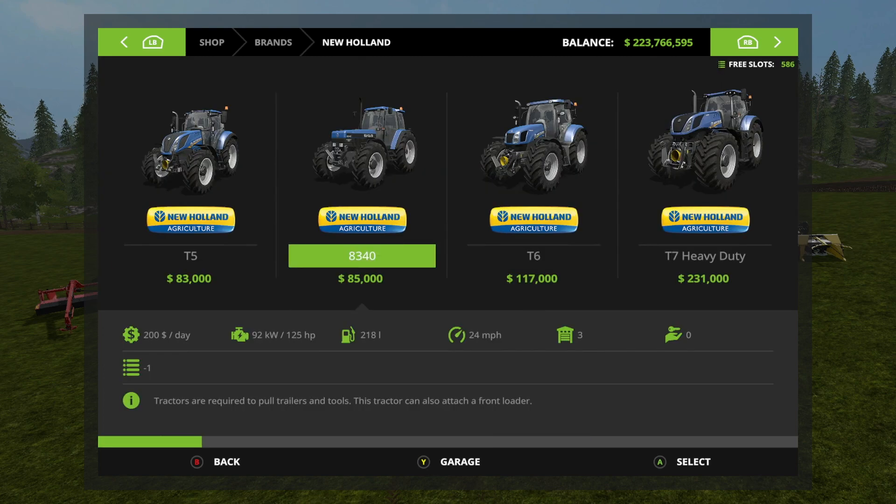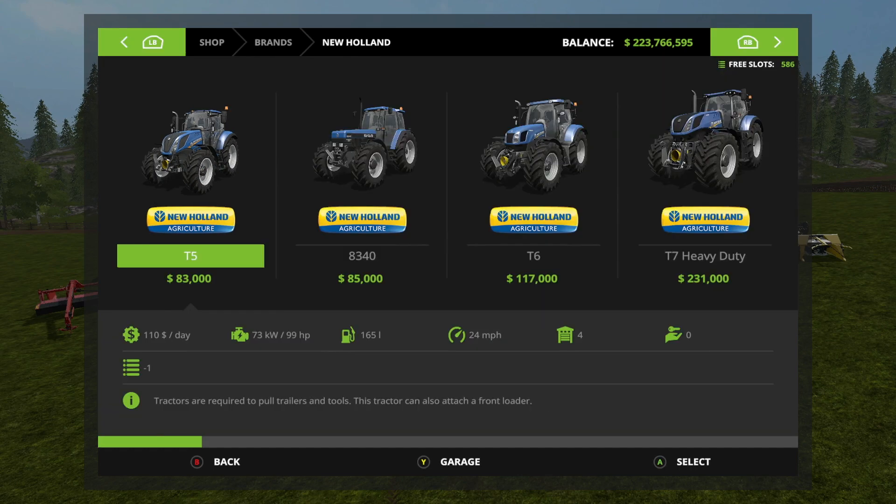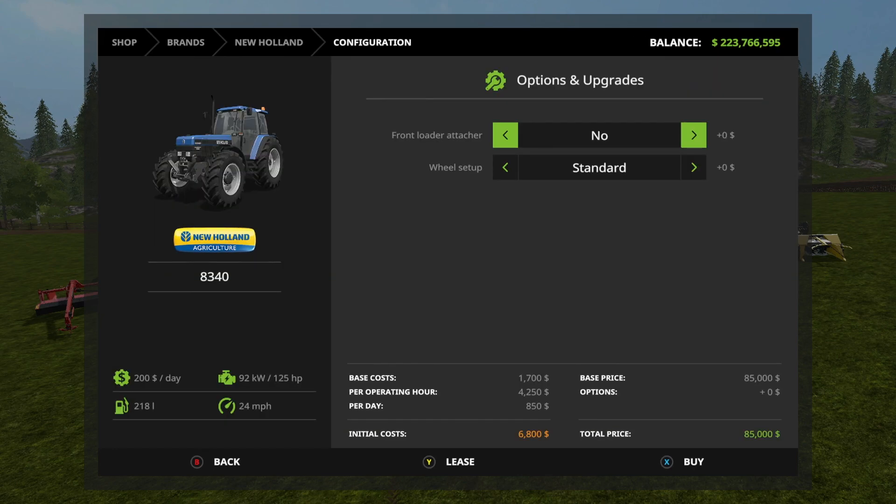Starting with New Holland in the store, we have the T5 - you can get a front loader attachment, and engines are the 100 and the 120. For wheel setup you have standard, narrow tires, and wide tires. The 8340 can get a front loader attachment and wheel setup is standard or wide tires.